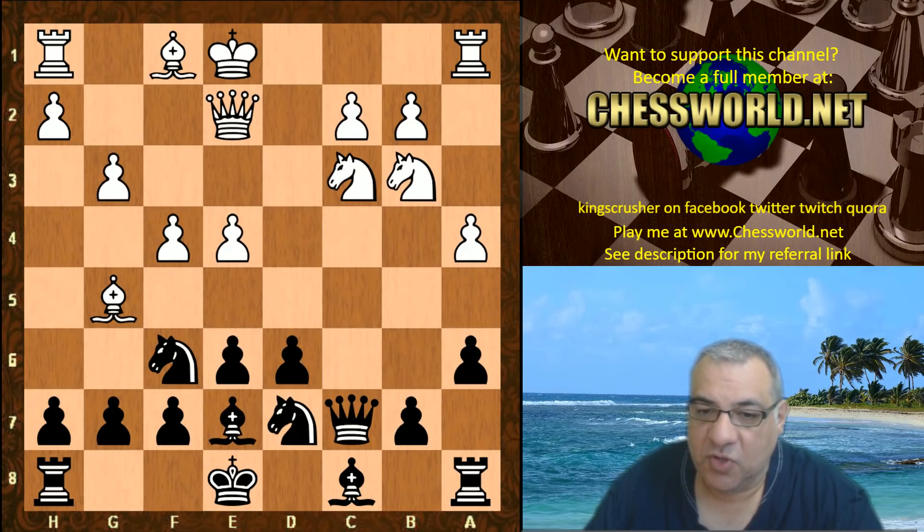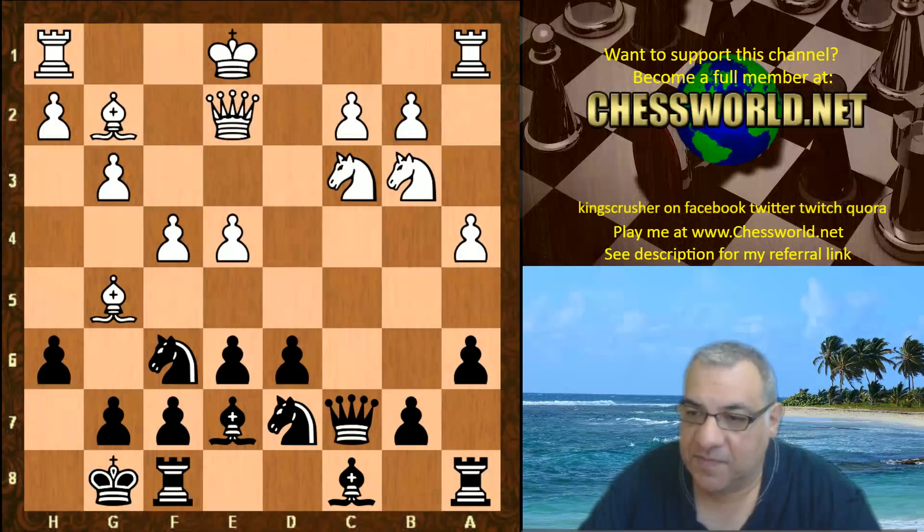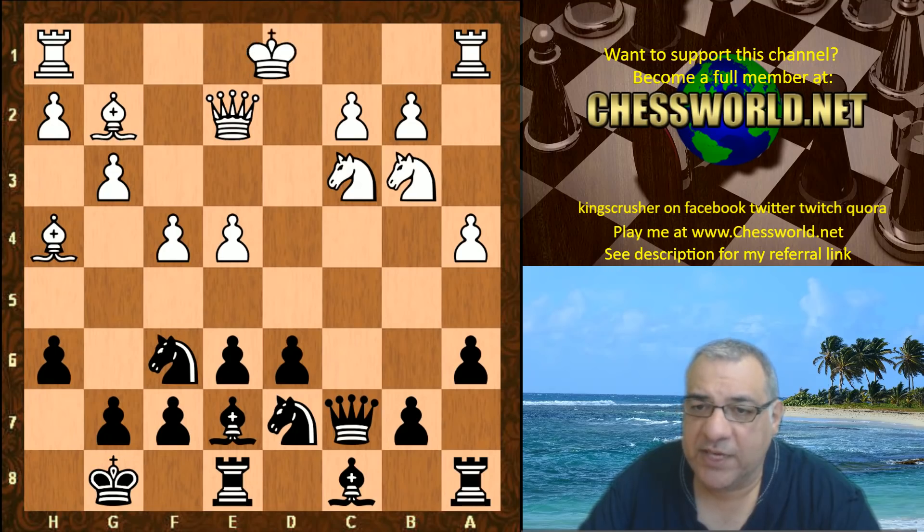This is a very interesting mixture of restraints, with the idea of castling queenside potentially. Bishop e7, g3 — not g4 but g3 — that looks more solid in some ways, but this bishop does seem to be a bit of a problem piece, hemmed in by its own pawn chain. Black castles, Bishop g2, h6, the bishop goes to h4, rook e8, and white castles queenside.